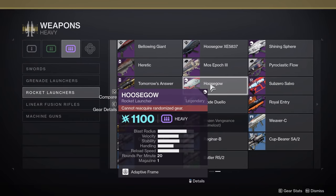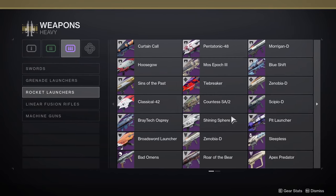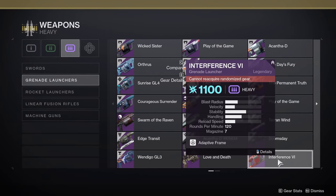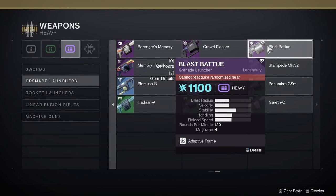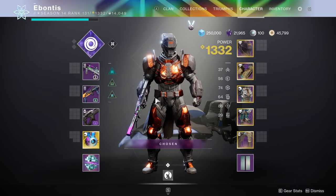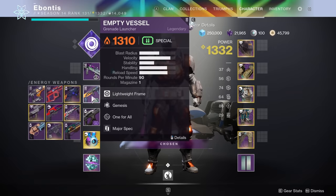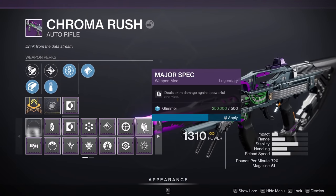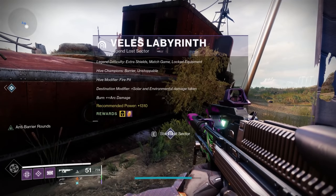Basically anything in the heavy weapon department, especially rocket launchers and grenade launchers, will do very well. Rocket launchers — you've got Sub-Zero Salvo, Hoosegow if you've still got that one, Sleepless from the Dreaming City. Grenade launchers — I've been using Interference for a while for arc. We've also got Blast Battue. You've got some options. Linear fusion rifle is also not completely terrible. If you're using a legendary, make sure you throw a Major Spec on basically everything you're using and you'll do a little bit more damage to every champion.